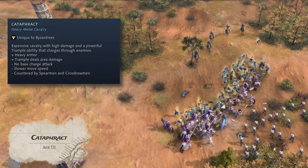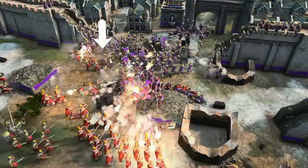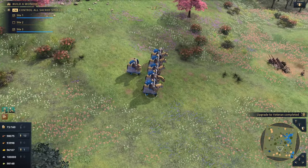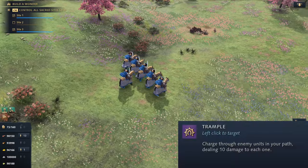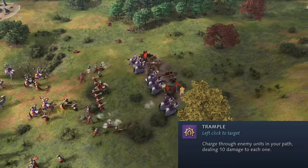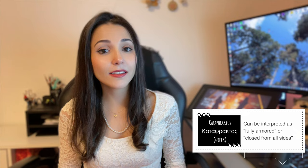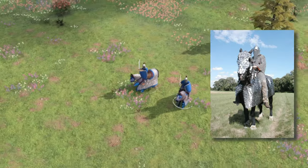In Castle Age we have access to new unique units, for example the Cataphract — a heavy melee cavalry unit resistant against counter-cavalry. It replaces the traditional knight; it's stronger but more expensive and slower. These cavalry have the Trample ability, dealing area damage to nearby units and charging into enemy forces while ignoring other units in the way. Historically, the cataphract was a form of heavy armored cavalry originating in Persia, where both horse and rider were almost completely covered in scaled armor, used mainly to break opposing cavalry. Many civilizations deployed cataphracts at some point, including the Mongols, Koreans, Chinese, Romans, and Byzantines.